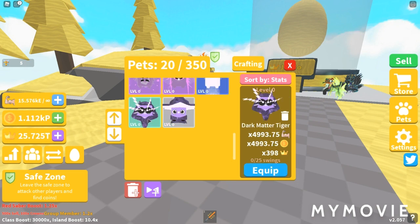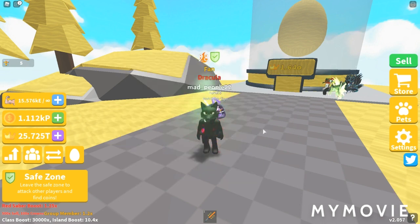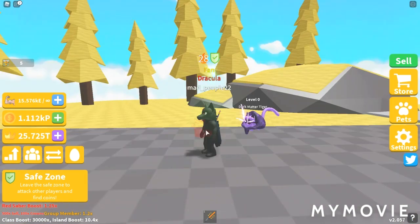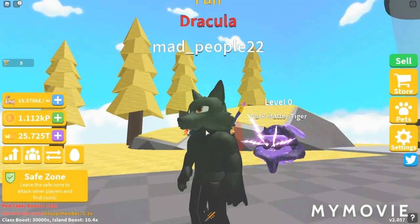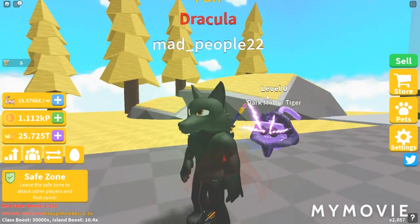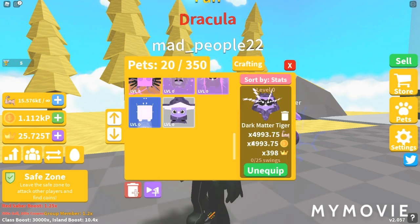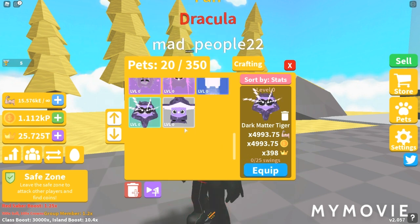Let's move on to the Dark Matter Tiger. It has 4,993.75 Strength and Coins, and 398 Crowns. Hmm, I don't know about this one. The lightning effects kind of ruin it — not going to lie about that.